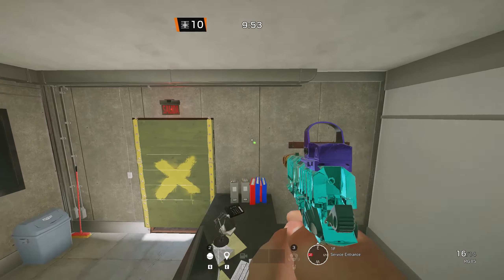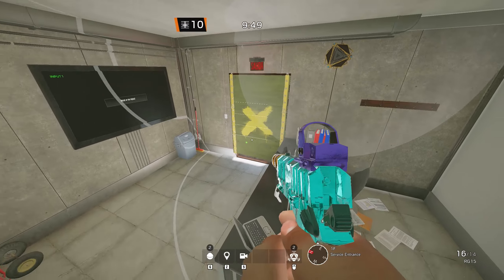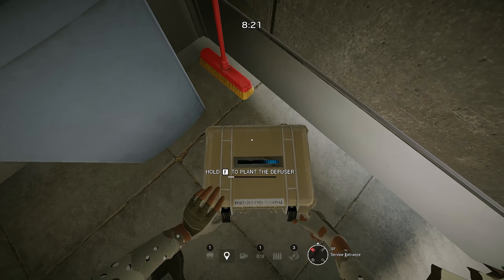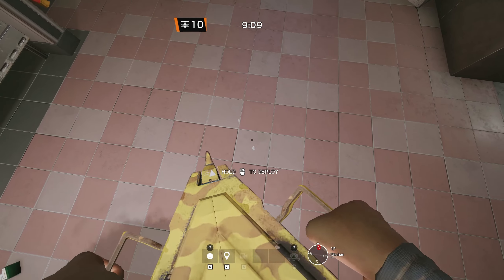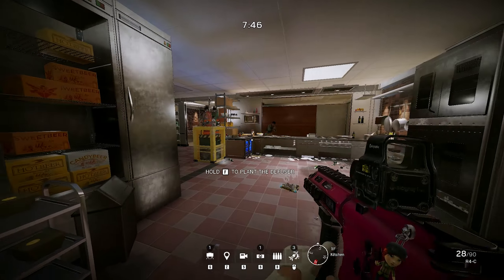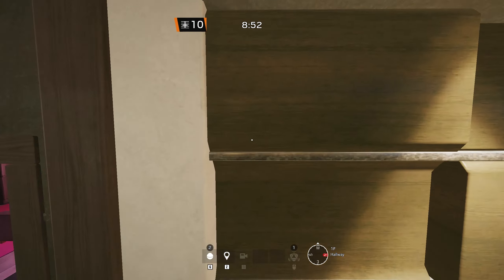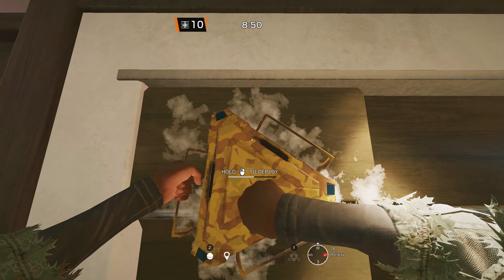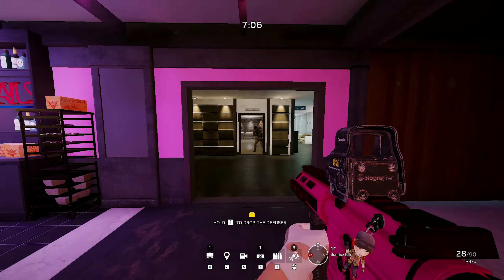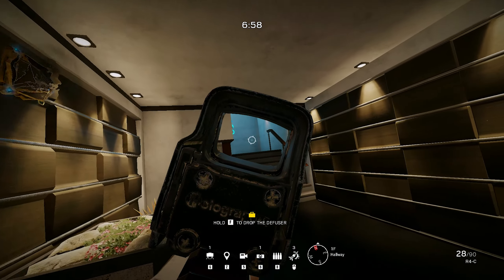For the kitchen objective, I usually place the Banshee above the server's entrance door. Attackers won't spot it, or they have to turn around to destroy the Banshee. I usually place one in the middle of the kitchen, close to the window. I usually place the last one in the sunrise or kitchen hallway, next to the sunrise door. If you get up on top of the plant, you can place it on the wall, so attackers will have to use utility or get on the plant to destroy this Banshee.